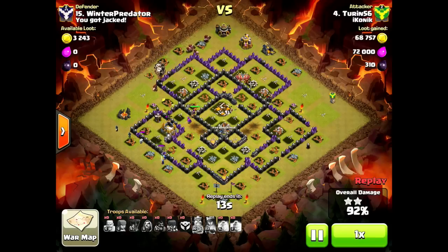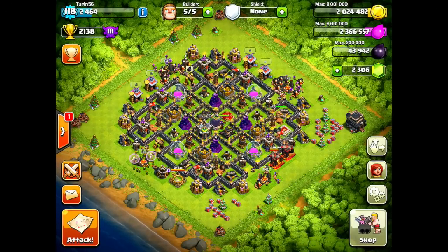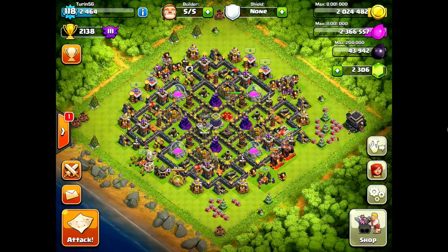There you go guys — another way to take on a base with the Hog-O-Wee-Wee, this time making sure that even though there are double giant bombs, you can trigger them one at a time. That is my guide to Hog-O-Wee-Wee. I hope that was helpful, and you were able to take something away from this video, apply these fundamentals to your own war attacks, and have success with them. Thanks for watching everybody. Until next time, this is Turin56 saying keep on clashing.